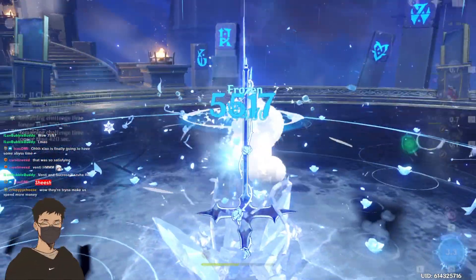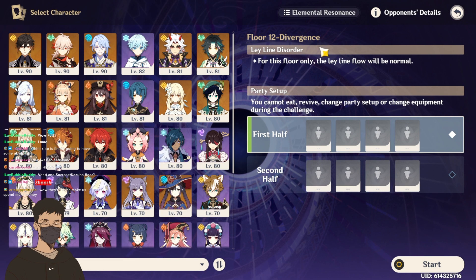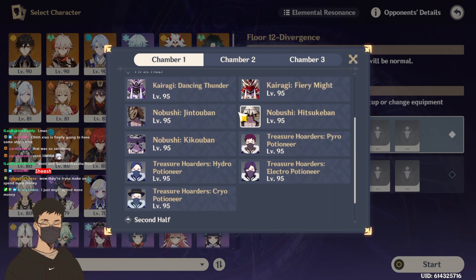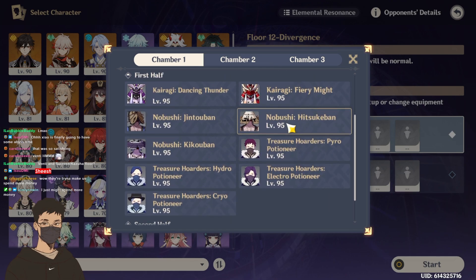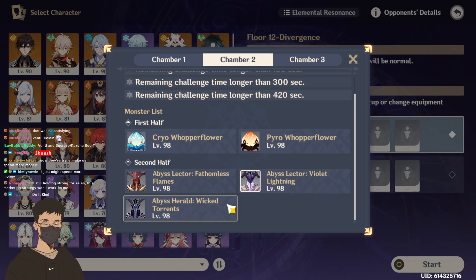If that one had died right there — if that had finished off the mirror maiden and the combo. They're trying to get us to spend more money. All right, so floor 12. Venti impact. All of these can get swirled by Venti except for the big ones. This actually looks kind of tough, but a freeze team still annihilates this.